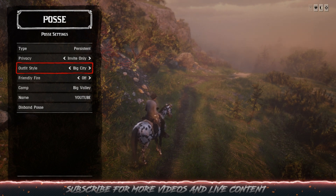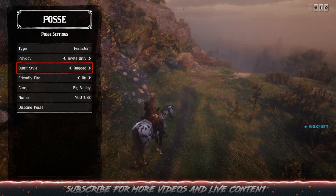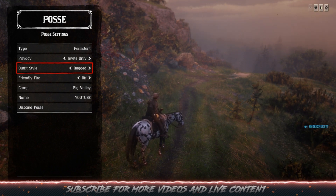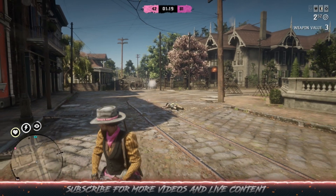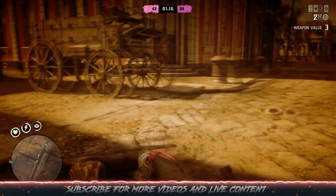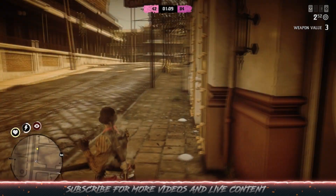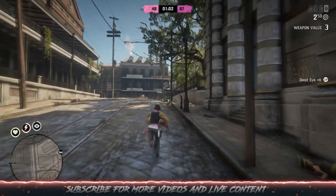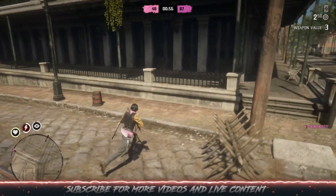Basically what you're going to do is go into PvP showdowns with your posse outfit on — it's going to be selected to big city. Then when you go in, you're actually going to go through a different menu and switch over to rugged right after your hat gets shot off. It's going to let you do this through the other menu, and I'm going to show you that right now. Alright, I'm in the big city outfit — I'm going to go put my hat back on right now.